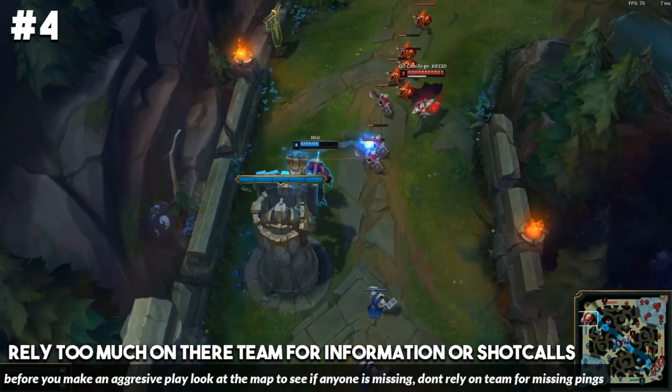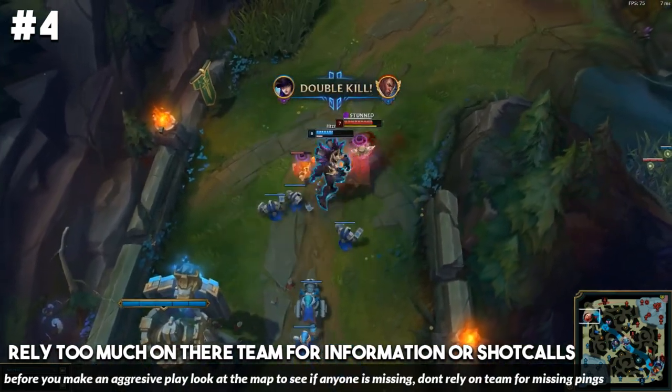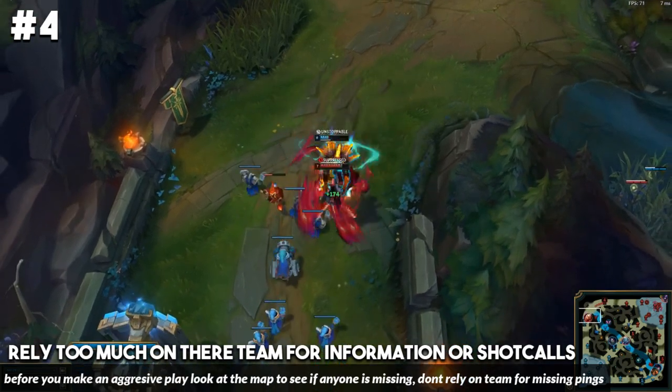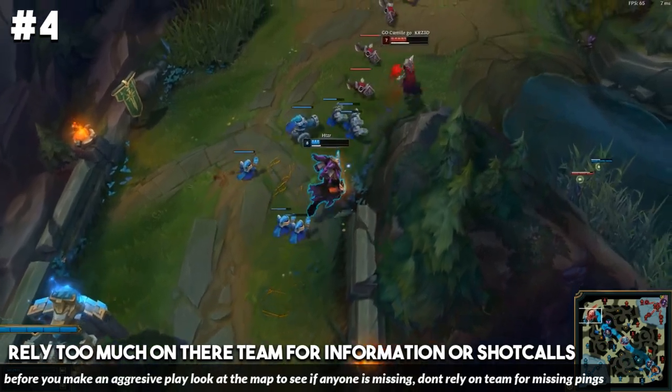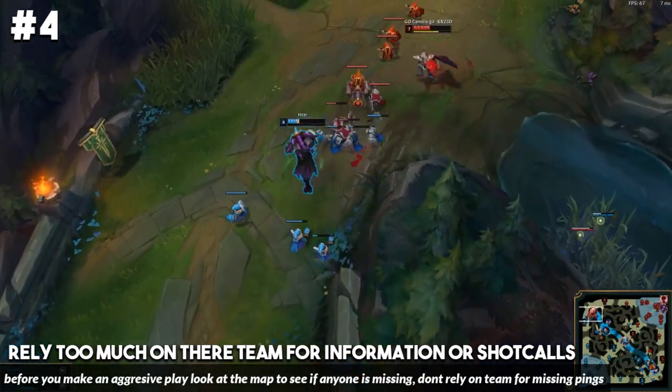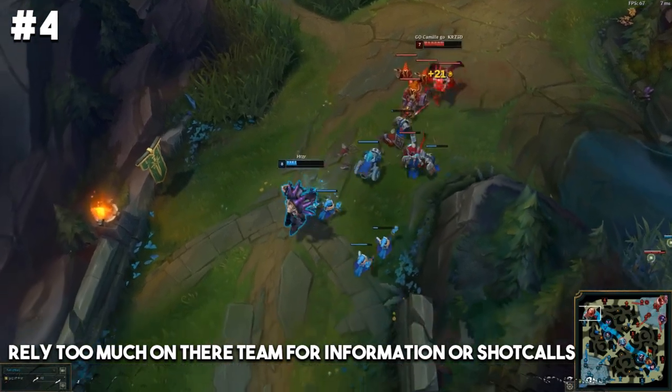Before you look to play up in lane or make an aggressive play, look at your bot lane, look at your top lane, just look at the map. Take a glance before you look to make that aggressive play so that you don't end up getting roamed on, dying, and throwing your lead.